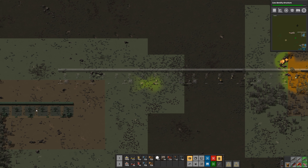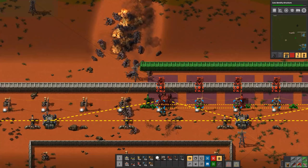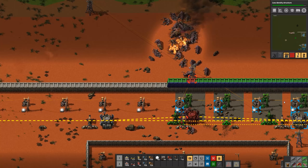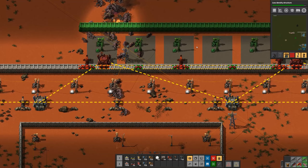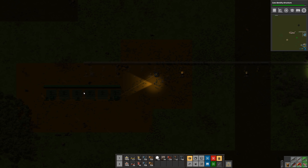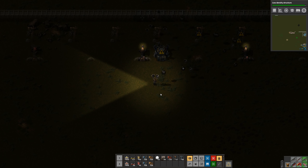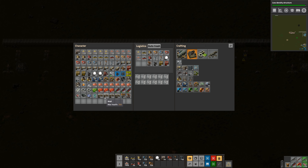Now some stuff might get destroyed while this is being built. You can see with the flame turrets they have a hard time getting close enough to the wall to do any damage to the laser turrets. My battery's dead — I think that's because my bots are so busy with these walls.